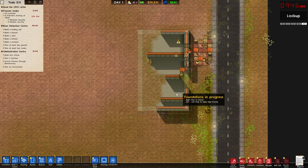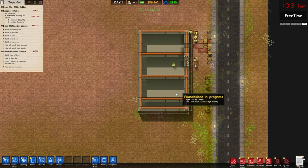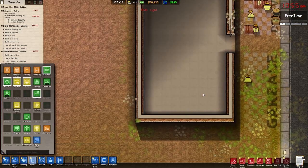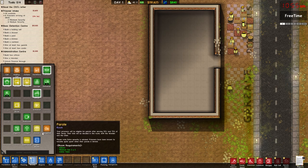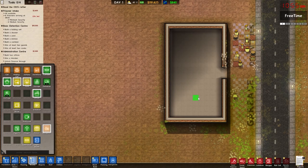These guys build pretty quick. As we go we're going to need more and more workers. They should be done now — yep, there it is, completed. Let's see — the reception area should not need any specific requirements, it just has to be indoors. Let me try the reception designation here.